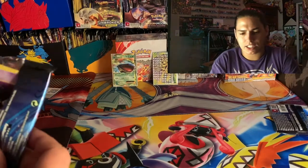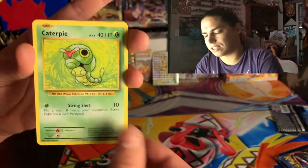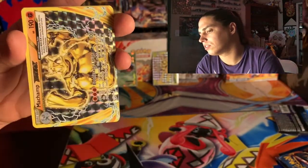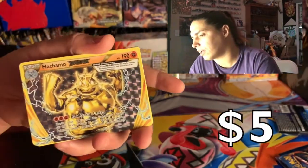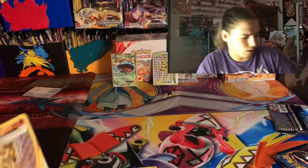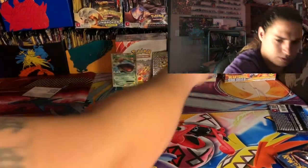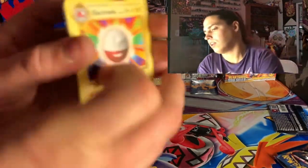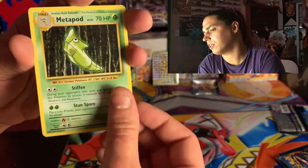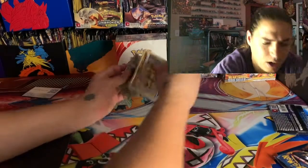Let's get a little last-pack magic. Gastly, Caterpie, Drowzee — magic card! Electabuzz — I'm a Champ Break! Let's see if we can get a double-hitter pack. And an Electrode non-holo — sleeve them. Okay, the last card of that pack was an Electrode. Brock's Grit, Professor Oak's Hint, Metapod — any code card, get it.